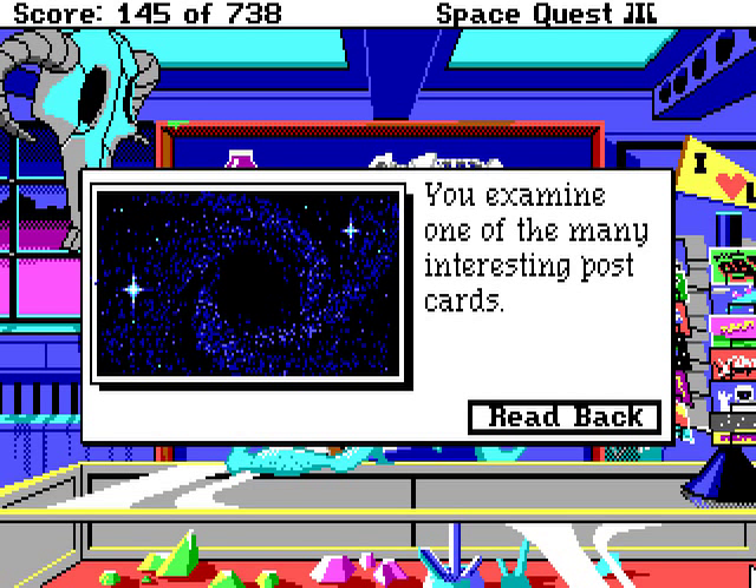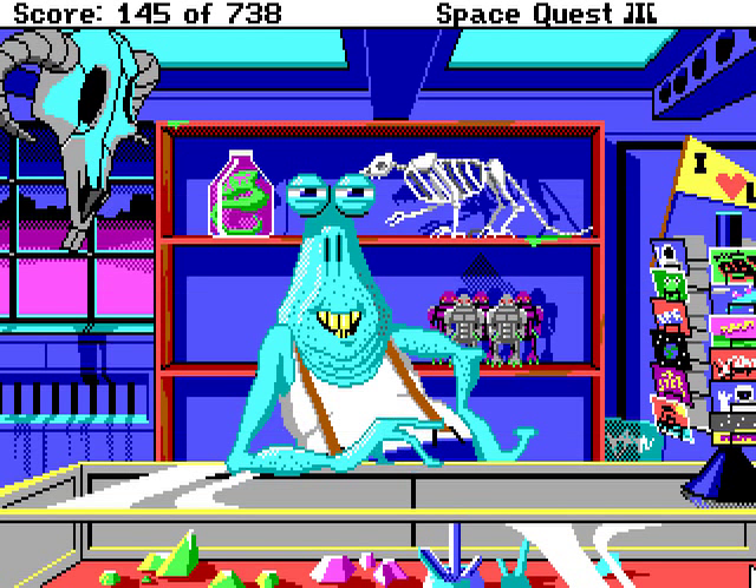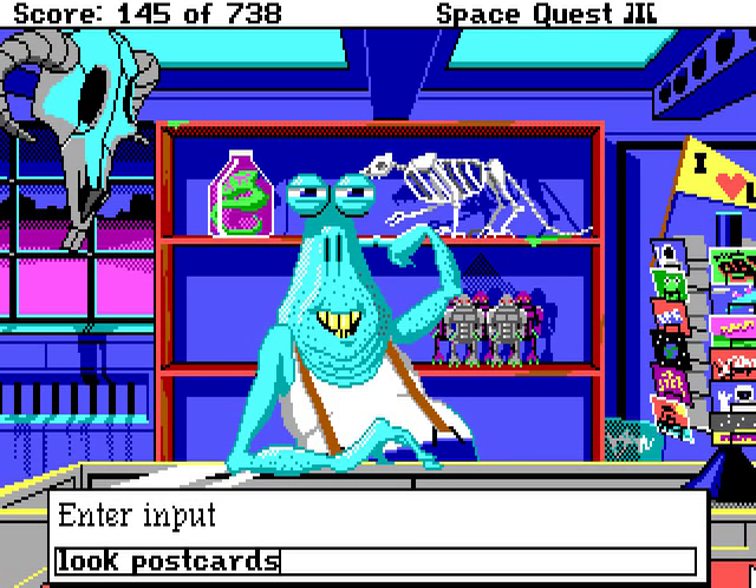You examine another postcard. This looks like a bunch of stars with some black in the middle — Black Hole Burfa. Like a giant interstellar vacuum, Black Hole Burfa comes sweeping through the galaxy. All travelers are advised to stay away from Burfa — just buy the postcard, then tell everyone you went there. I guess we could do that.